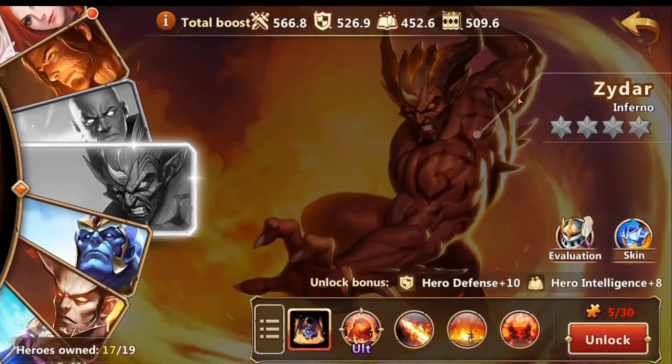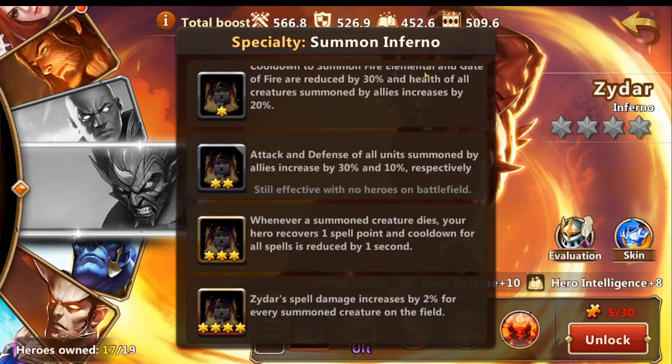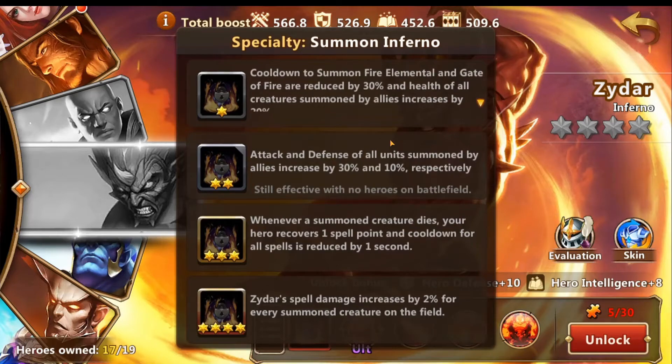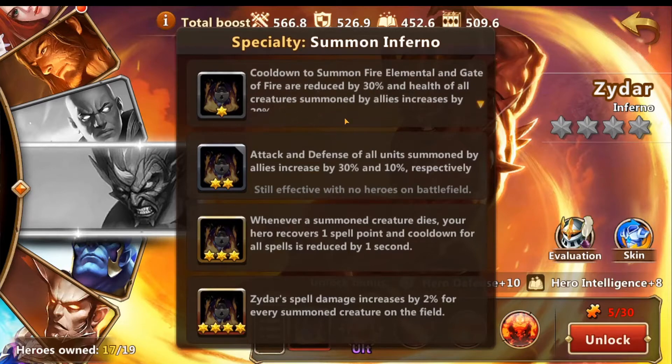We got Drakon. I actually don't think I did something on Zydar yet either. So I'll read you guys Zydar's skills. For his specialty: cooldown to summon Fire Elemental and Gate of Fire reduced by 30%, and the health of all creatures summoned by allies increases by 20%. That's a good skill.